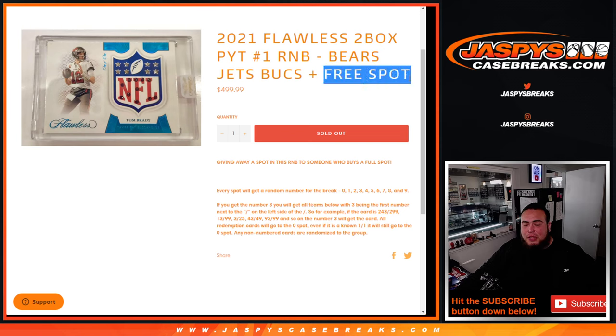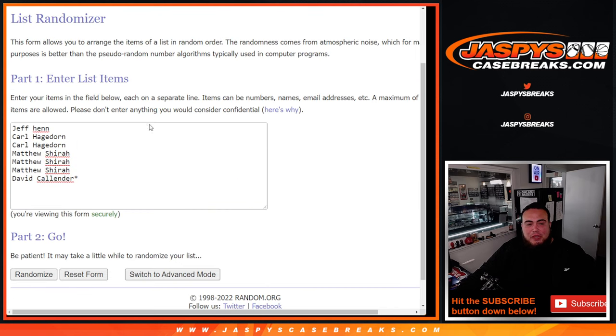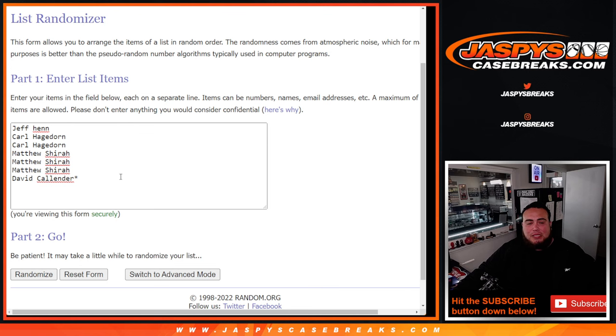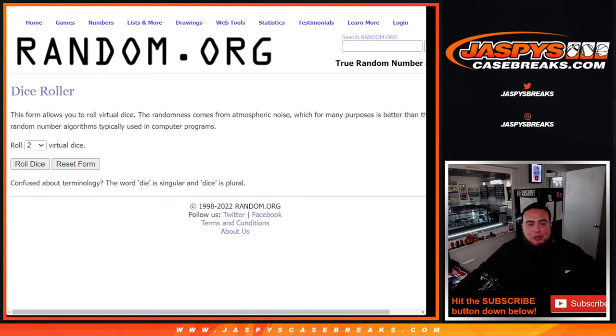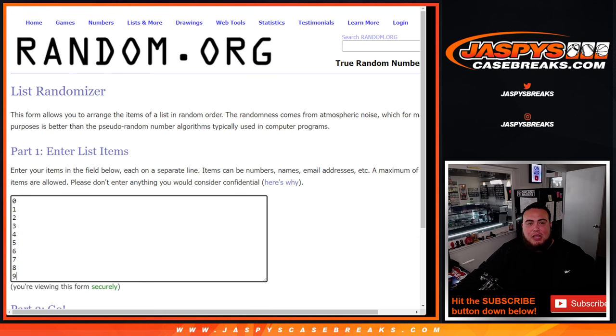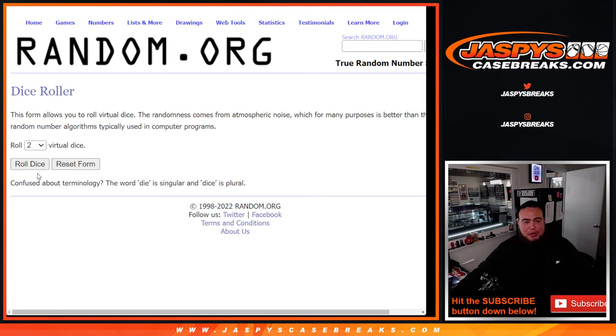We had a little free spot giveaway. If you bought a spot straight up into this random number block, you have a chance to win. We had to do one mini pack filler. Here were all the customers in this break — from Jeff and Freddy winning those spots in Mosaic — pack filler one. Jeff down to David got those straight up, so they're the only ones that will be randomized to get a free spot. The same dice roller is going to be used for the free spot giveaway, then we'll paste in your names and assign numbers for that break.